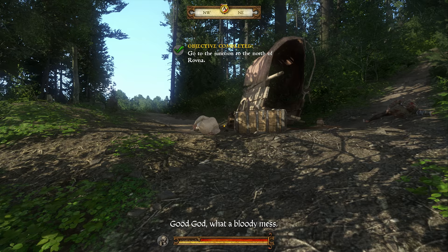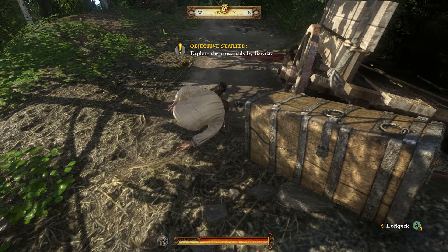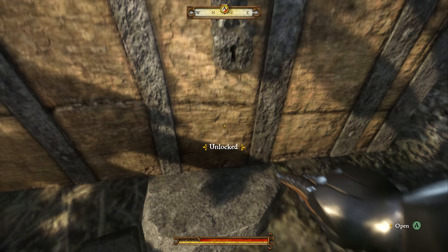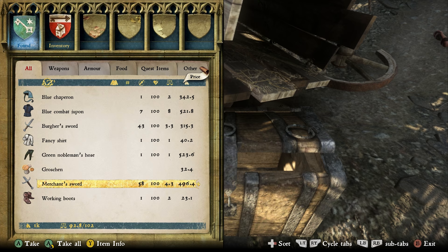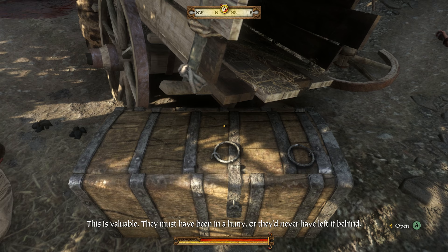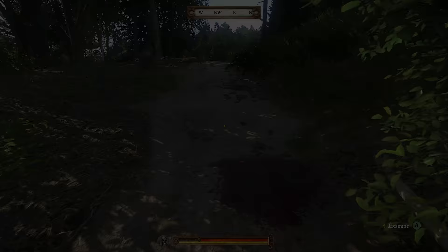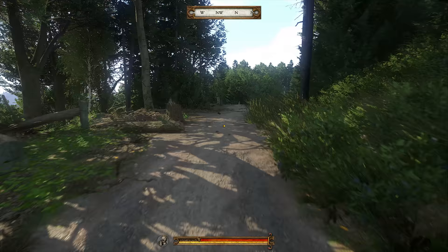"Good God, what a bloody mess." Now you have another chance to test your lockpicking skill, this time with no witnesses. Success and valuable loot. "This is valuable — it must have been left in a hurry or they'd never have left it behind." Under the influence of alcohol, you have a number of advantages: greater strength and endurance, and if you don't overdo it, you can even make a better impression on people — that is, until the hangover kicks in, just like in real life.